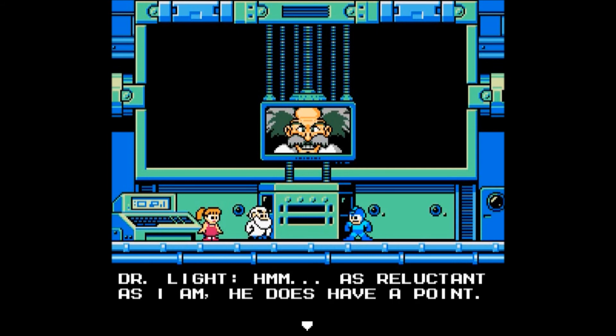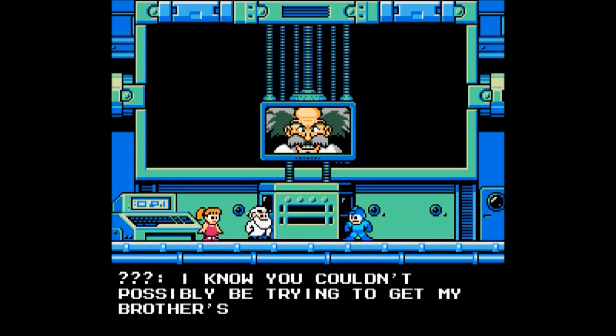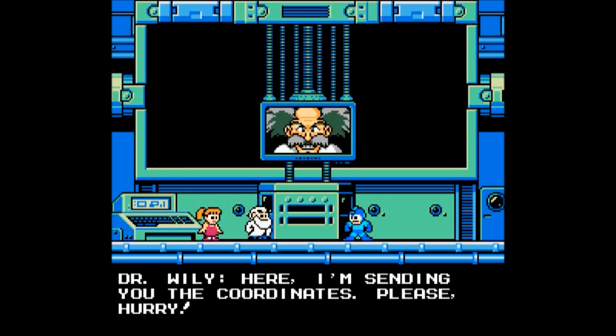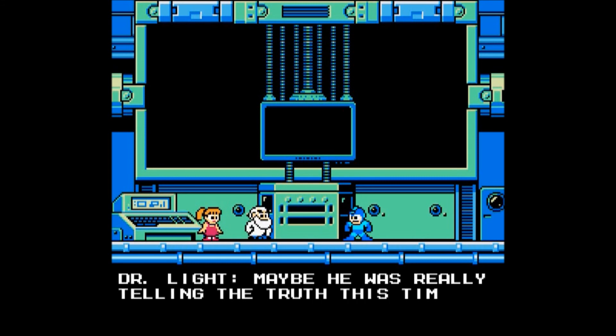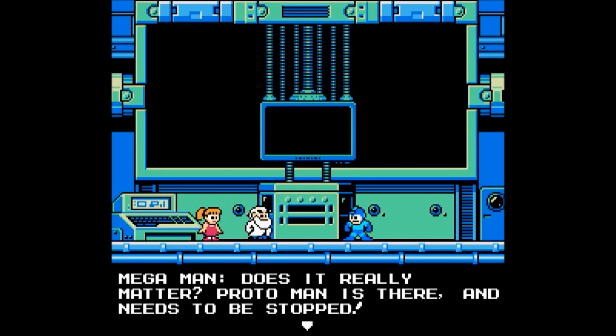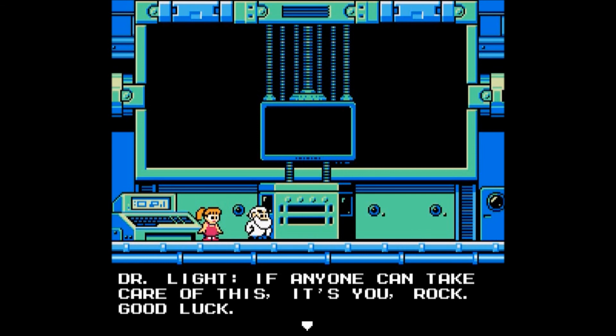Hmm. As reluctant as I am, he does have a point. Who are you talking to in there, Wily? I know you couldn't possibly be trying to get my brother's help. I'm sending you the coordinates — please hurry, there's no time to— Protoman. Maybe he was really telling the truth this time. Somehow I doubt it. He's pulled this crap, like, how many times now? Does it really matter? Protoman's there and needs to be stopped. If anyone can take care of this, it's you, Rock. Good luck.